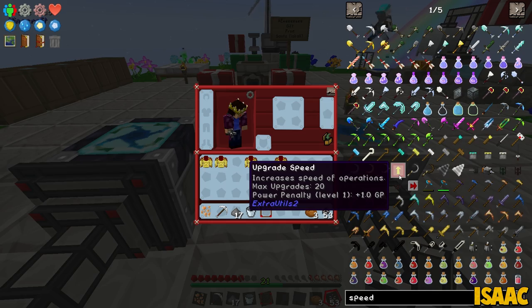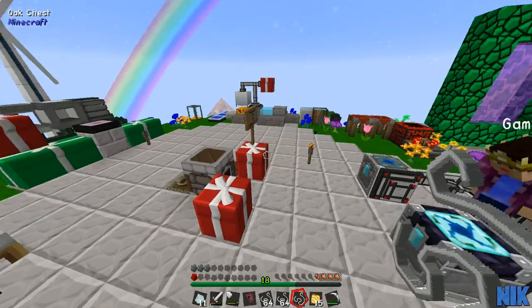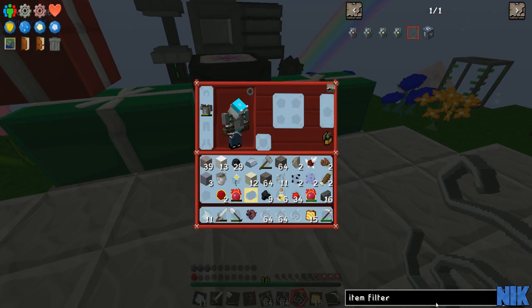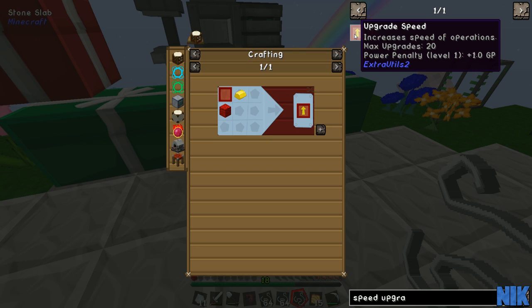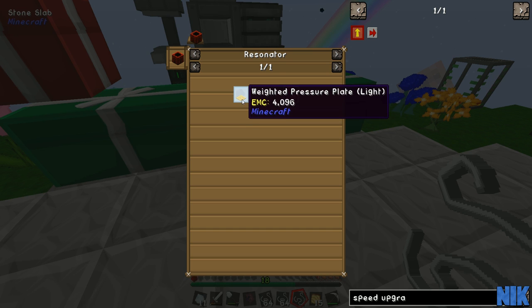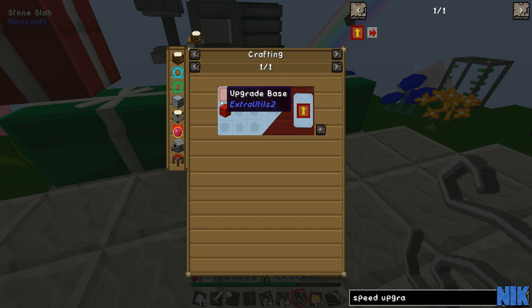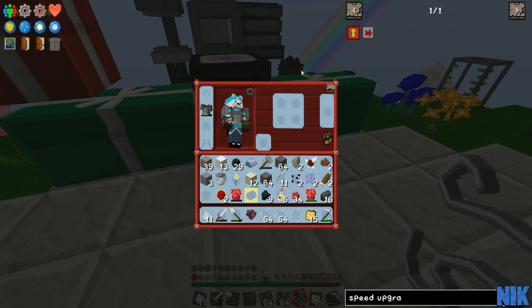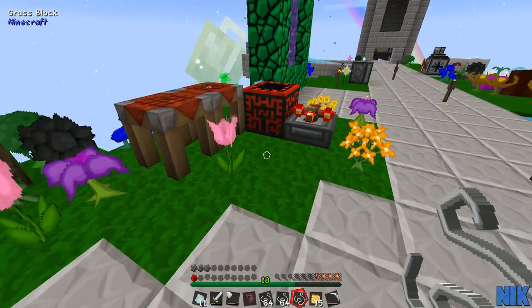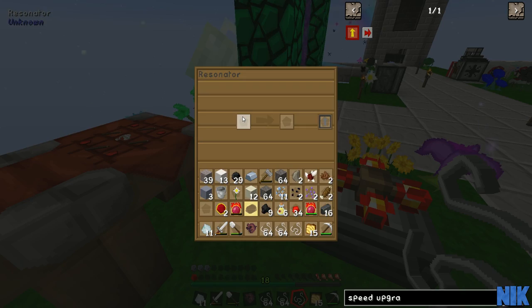Could you make me a speed upgrade Nick? We need as many speed upgrades as possible but they're not EMCable. We can craft two of the three items using EMC technology. Have you seen the recipe for this? You need to use this resonator over here Nick - you have to get a golden pressure plate.